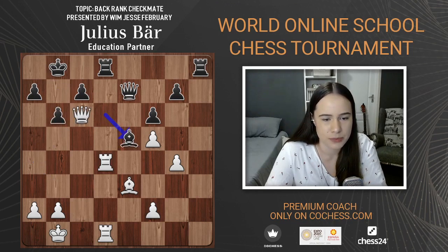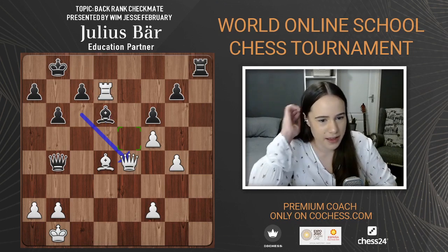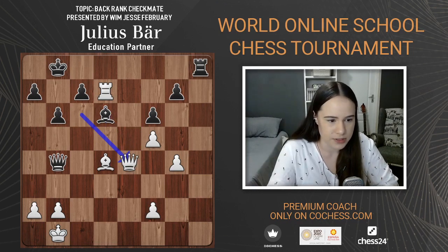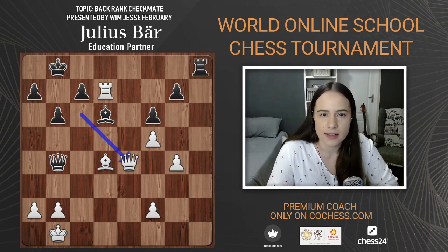Queen c6, bishop to d5, rook e7 controlling the seventh rank — this bishop is just a complete monster on e5. Then bishop to d6, locking that rook on d7. This is where we stop. The move that was made was queen e4 by Nakamura. Nakamura was playing white, Carlsen was playing black. It's black to move — what move did black play?